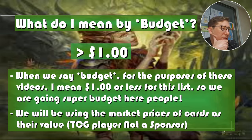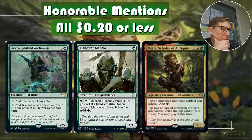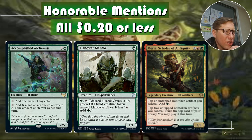Honorable mention: Accomplished Alchemist, for three and a green, is a 2/5 — pretty good for a mana dork. Tap to add one mana of any color, or add X mana of any one color where X is the amount of life you gain this turn. In a life gain deck that's going to add up really quickly. With lifelink creatures, even three 2/2s with lifelink could make six mana.